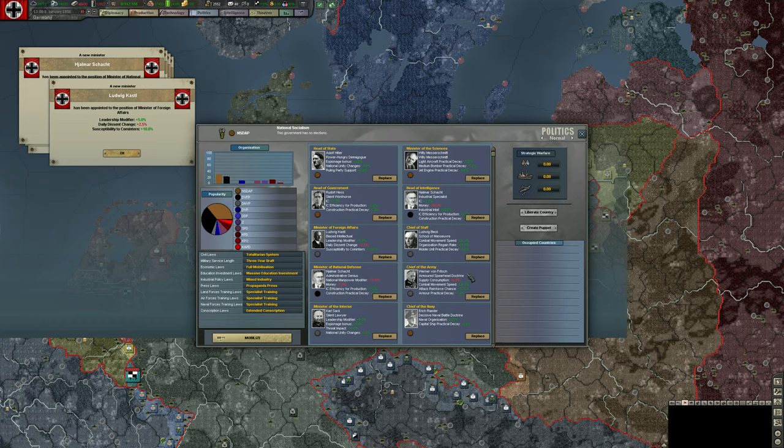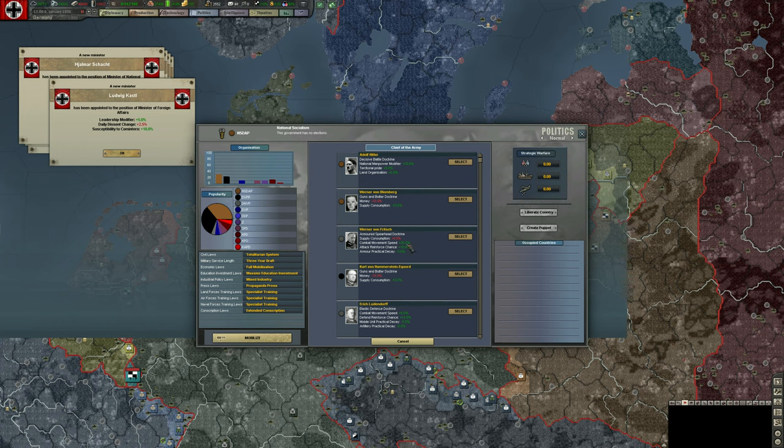Chief of the Army — the decisions are harder here. Combat movement speed by 20% is significant: if we're having issues with terrain, weather, and supply problems, this movement speed bonus is stacked on top of that and can offset significant movement issues. Reinforced chance is always good, and armor practical delay is pretty significant. We could put Hitler as Chief of the Army — we won't do that in 1936, but if the Russians push into Germany, 5% territorial pride is huge as a bonus for defending your own territory.